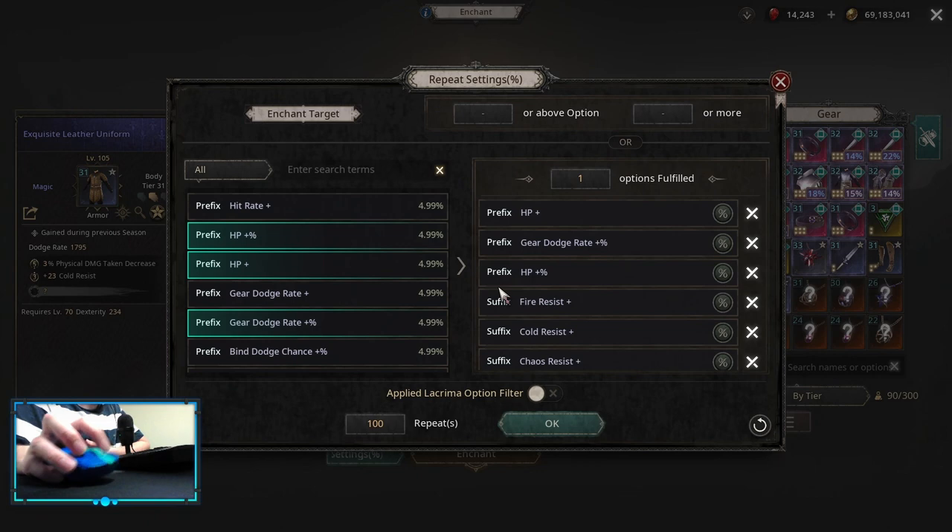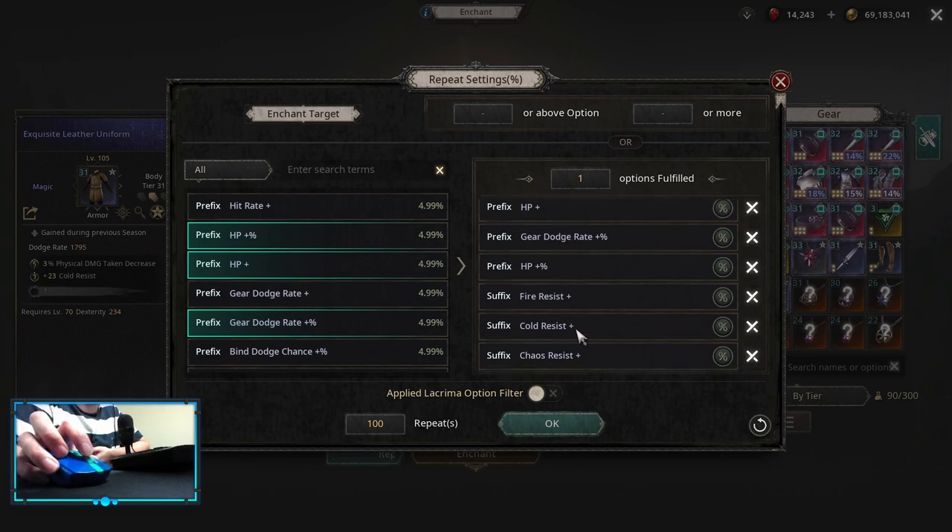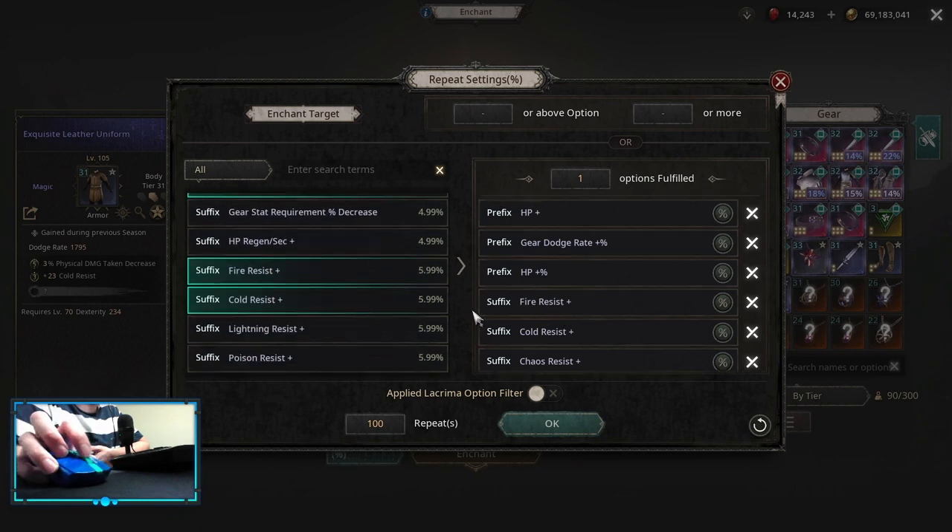On the armor — on the chest — you want to get some HP Flat, HP Multiplier, and Gear Dodge Rate. Gear Dodge Rate is the main one. On lower tier items Dodge Rate Flat can be better, but after you get high tier items rolling a multiplier is always gonna be a better choice as it's gonna give you more. On the suffix side, whatever resistances you need, and if you need, you can roll some Hit Rate.